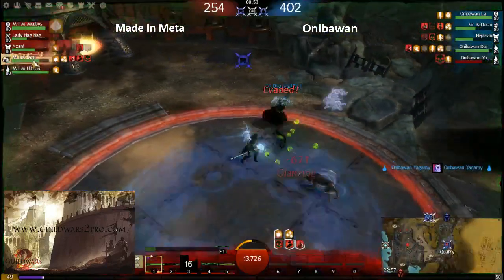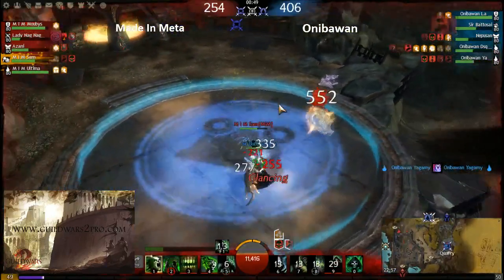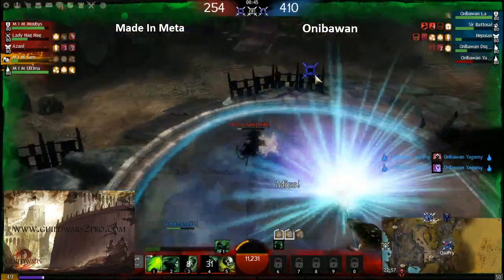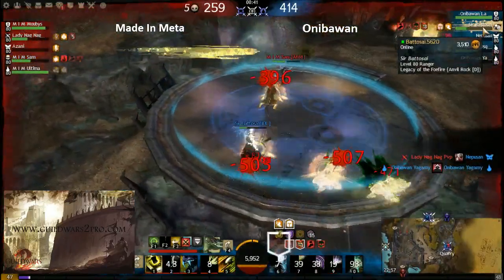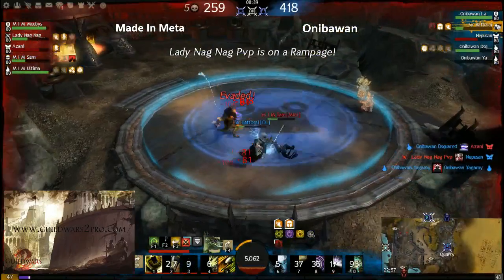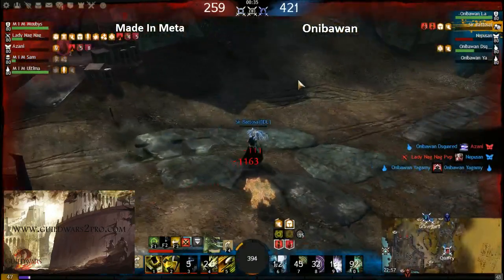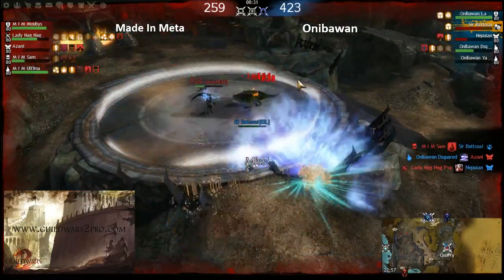The necro will fall to this ranger. Necro is really strong against any build and this ranger doesn't have much condi removal — only the trait to transfer condis to the pet. The ranger will probably fall because he has no spirit right now. And yes, he's fallen down.